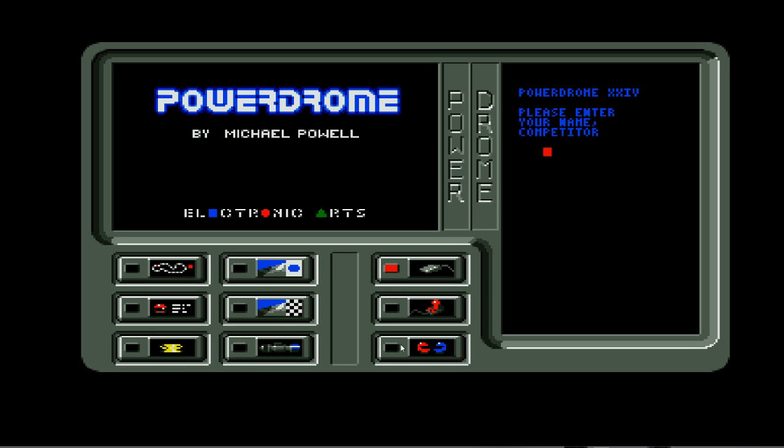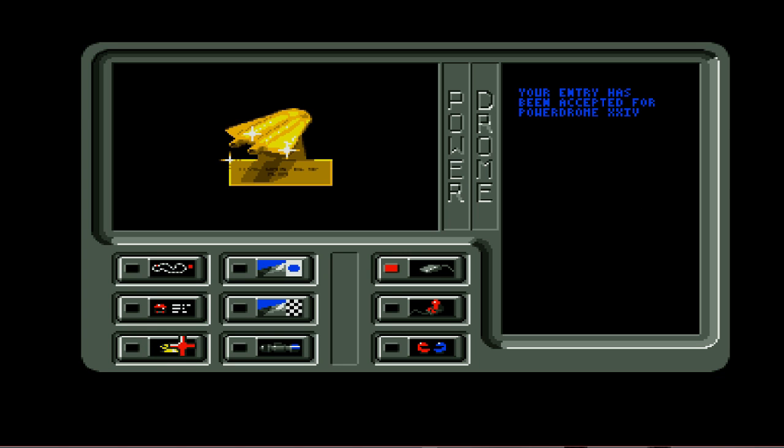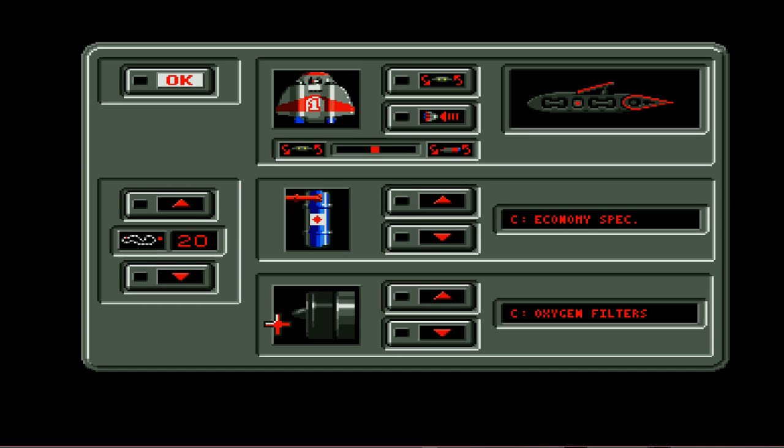We have a practice mode, we have head-to-head. I'm not sure whether it's Amiga or only Atari ST — all our options. I've got to put my name in first. We can only have so many letters. So we have practice, we have the race. The race has a qualifying lap beforehand. We've got different options here and we can adjust the controls.